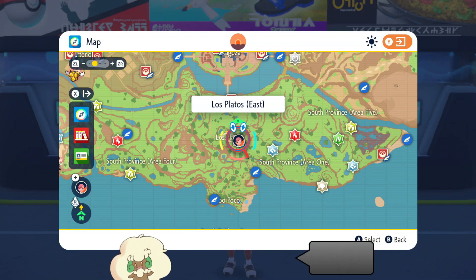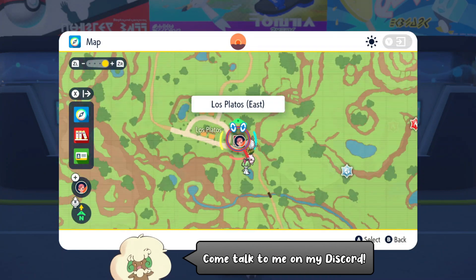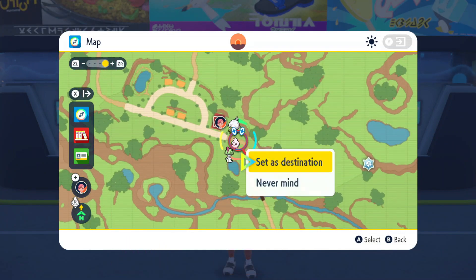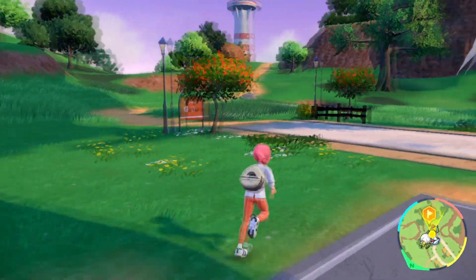Hello everybody, it's Techno here and today I'm going to show you an easy way of finding Fido for your Pokédex in Pokemon Scarlet and Violet. You can start off by flying over here to the Pokemon Center in Los Platos East, and just south of the city in the outskirts, you should be able to find Fido out here.